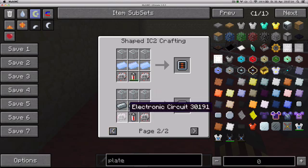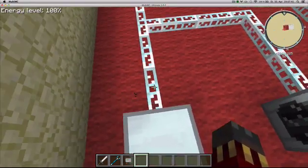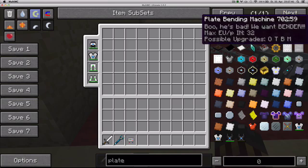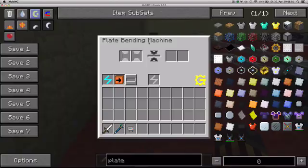Refined iron, some glass, circuits, and a battery — not too bad. Once you get yourself a plate bending machine, you wanna feed it energy. To know how much energy it requires, all GregTech machines offer this tooltip when you hover over them, that tells you how much EU they accept per package. So this one accepts 30 EU per package, so that's what I'm feeding it — 32 EU. Now it's working.